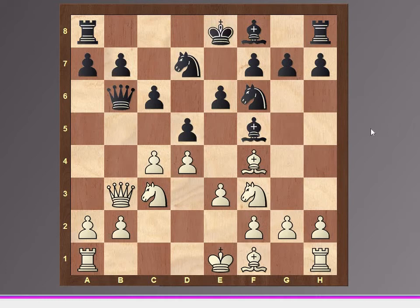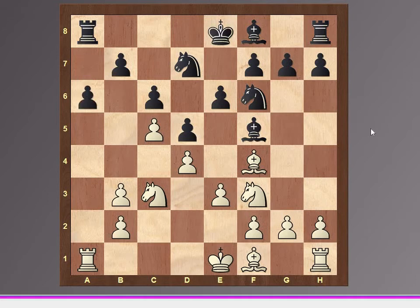Here you can see black doesn't put the pawn on c5, so white puts his pawn on c4. After Qb3, Qb6, then c5 by white, then Qb3 — white must not exchange the queens here. Black must be forced to exchange.